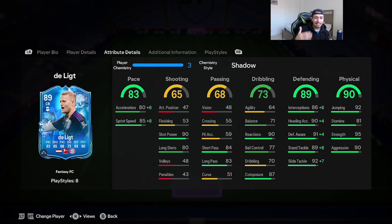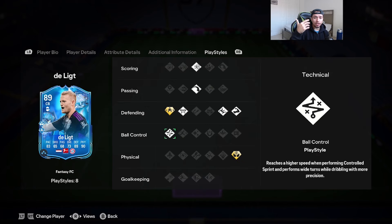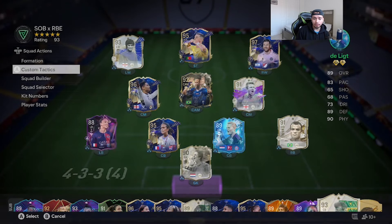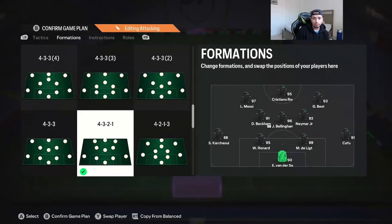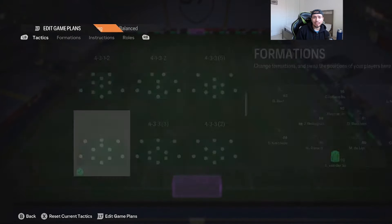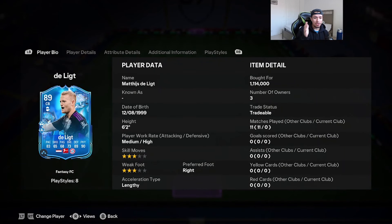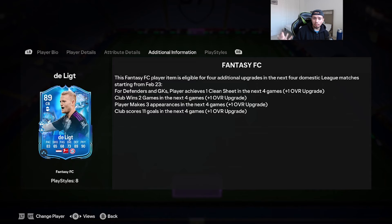What I don't like is that he has 64 agility and 71 balance — not exactly the best combination. Hopefully that jockey on plus compensates for the low agility and balance. De Ligt will be playing in a 4-3-2-1 formation as a right center back next to Team of the Year Renard. It's a great test to see if he's a top-10 CB, especially at over 1 million coins — and he hasn't had a single meta special card before this one. He does get potential upgrades; Bayern's schedule is fairly easy, so he should hit at least a plus-2, making a 91 version.